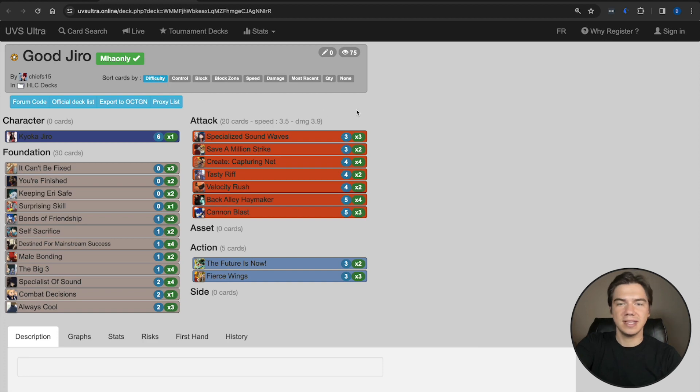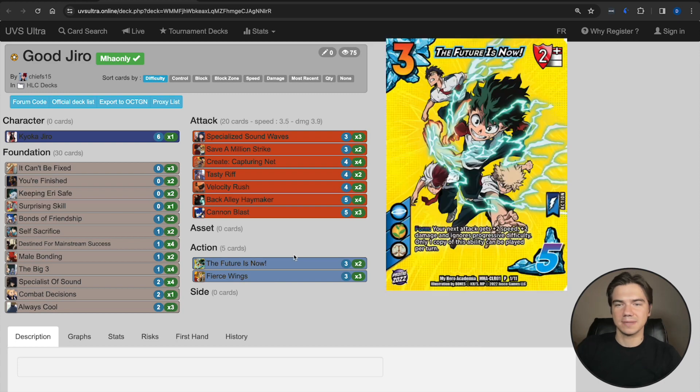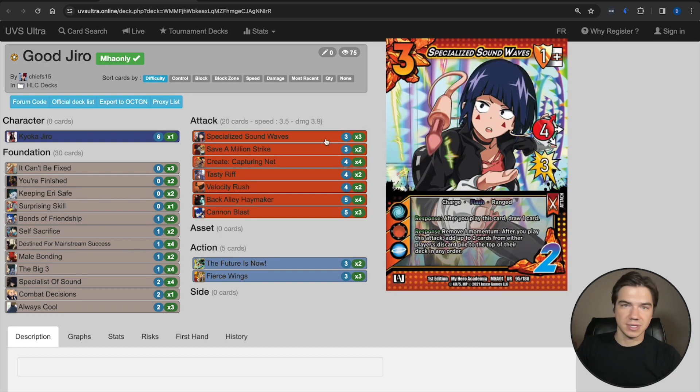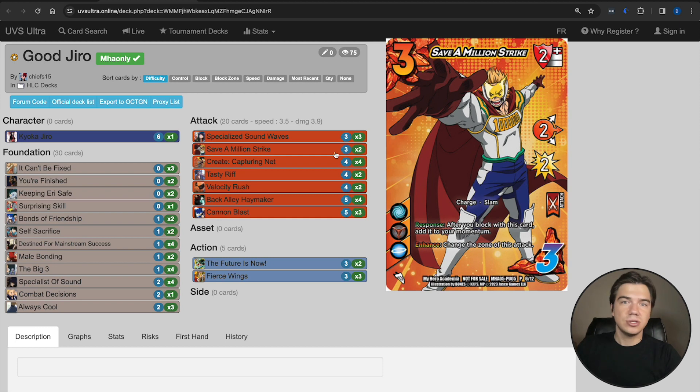But what I've really been enjoying lately is Good Jiro. I've been having a lot more fun on this build than on the Air list, and that's purely because of Fierce Wings. This card is so cool and fun to play with — going to grab Specialized Sound Waves, Save a Million Strike, Futures Now. A hidden benefit of Fierce Wings is it allows us to not have to play four Sound Waves. We can take Sound Waves down to a three and still feel really comfortable, because if we draw Fierce Wings we can always go grab it when we need it. We can also take Futures Now down to a two — we don't have to play three or four Save a Million Strike.